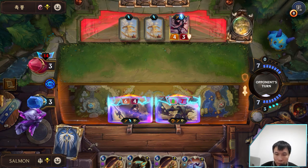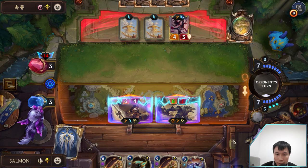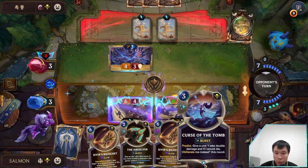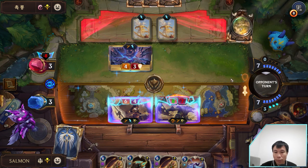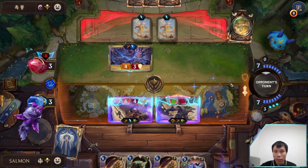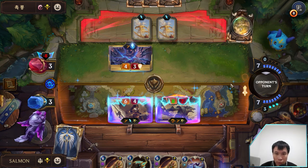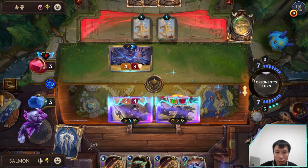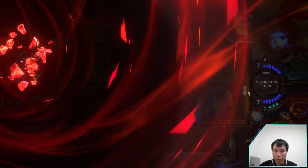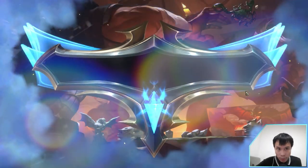I got Spell Shield and we can give Ophoam to my Sivir too if we need it. I can double the Ophoam damage too. He only has 4 cards — there's nothing much he can do, especially with Spell Shield. I mean he can play Homecoming but I have Spell Shield. GG by the way.